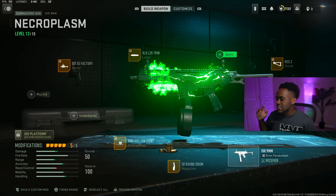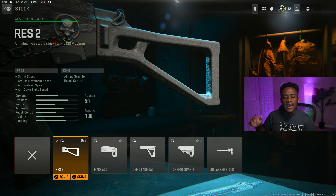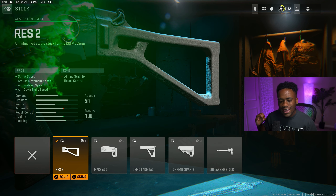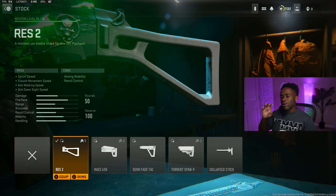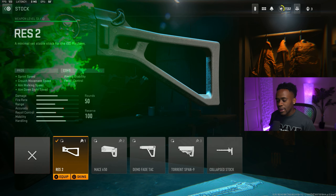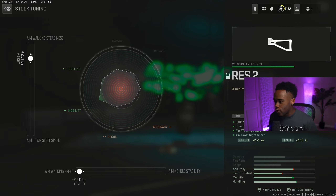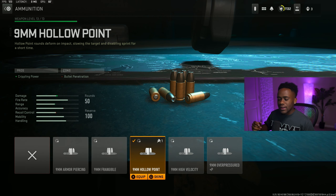The third attachment we got right here is the stock attachment, which is the Res Too. It will give you even more mobility for the ISO 9mm — sprint speed, crouch walk speed, aim down sight speed. Probably the best pros of having straight mobility with this gun. For the tuners, aim down sight speed is at 2.71. And for your aim walking speed, I will just slap this thing to a negative 2.40.